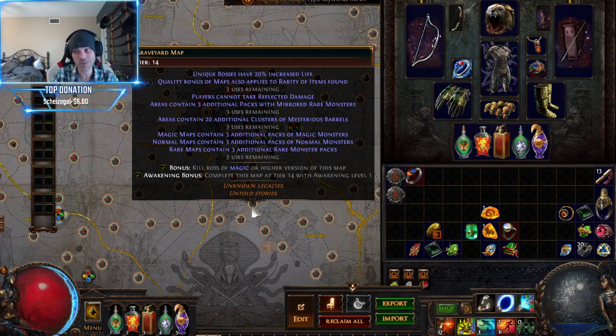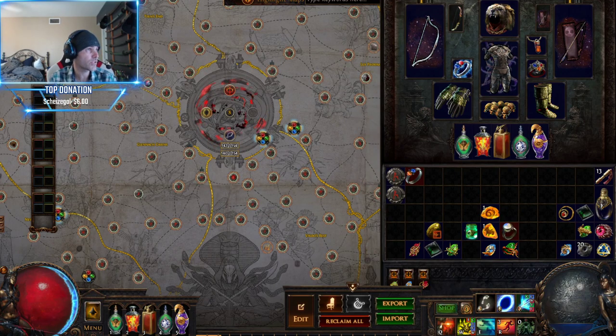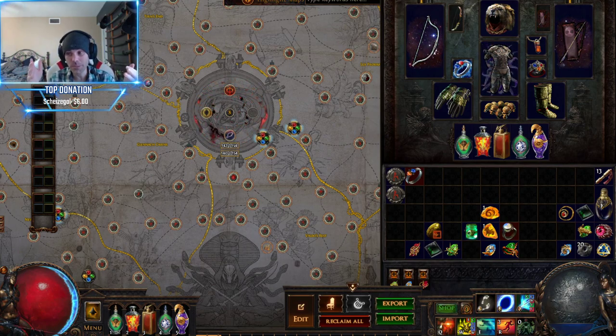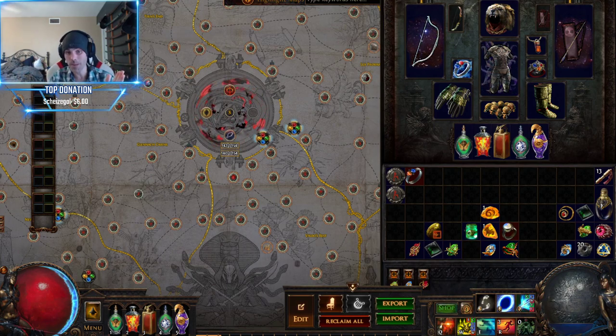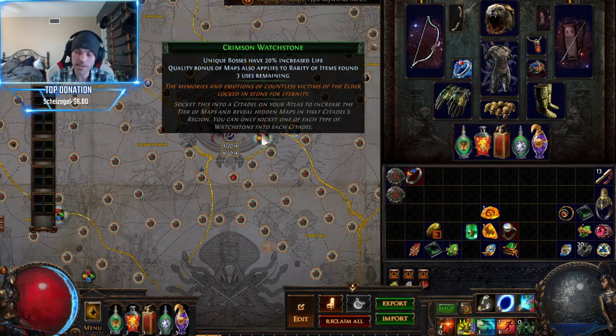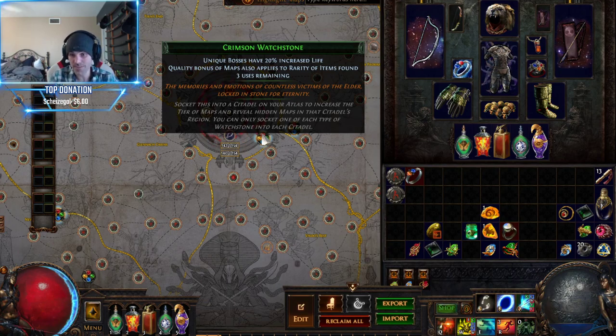These are definitely useful, and because I don't think anyone's using them, they're super cheap. Maybe if you're in a place where you can't afford to run awakened sextants all the time, these would probably be a really good choice — it's better to have some value added to the map. This one is adding 20% rarity, and if you're qualitying your maps and vaulting them, even if you are using awakened sextants, maybe you don't want to use awakened sextants on your lower maps, like I'm doing right now.